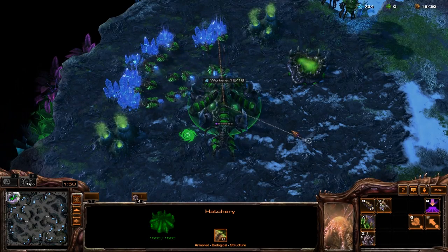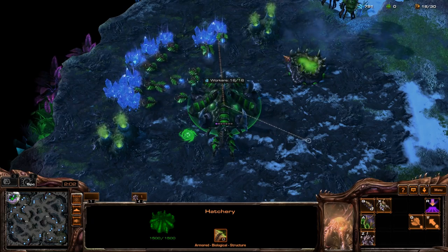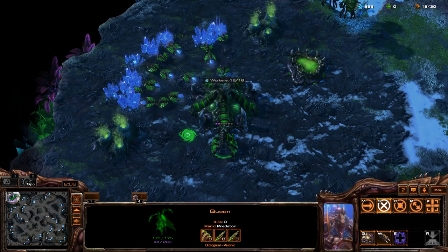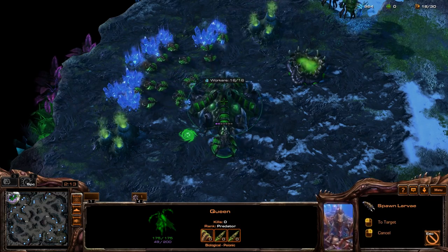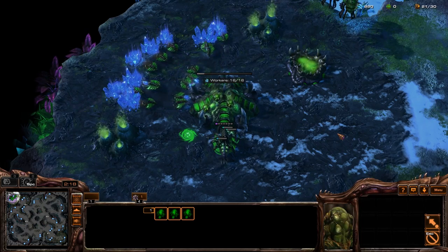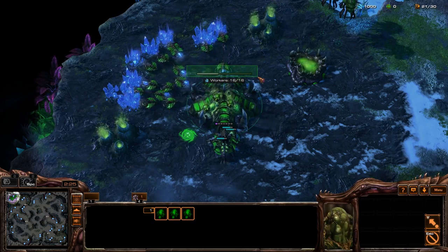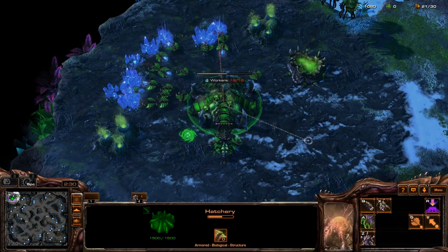Okay, so Zerg — this is step one of what we're going to be doing in the video today. We've got ourselves a spawning pool, a hatchery, and a queen. Step one: stare at the base, don't look away for a second. Grab your queen, inject here, and make as many drones as you can. Zerg is on a 30-second cooldown in terms of injects. On the top bar above the hatchery you can see the progress bar of your inject going through. As soon as that bar is completed, the inject is done and you can queue up another inject.